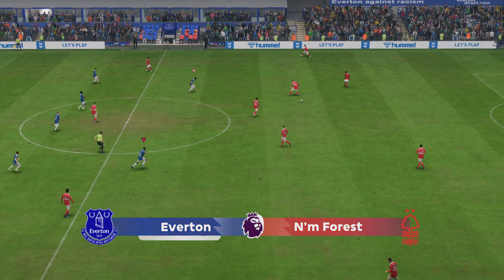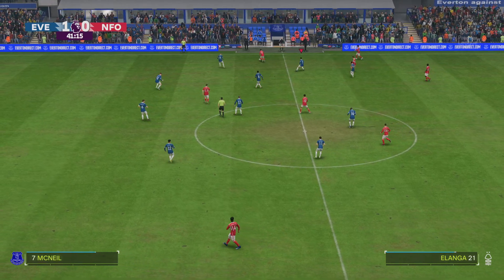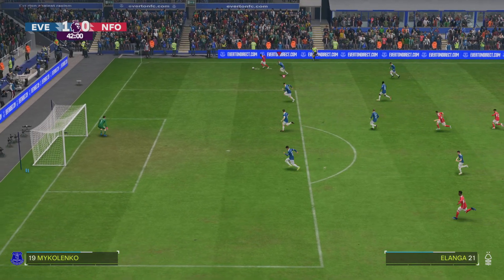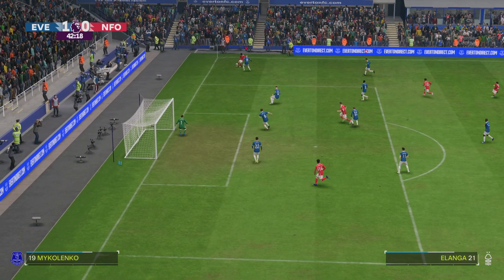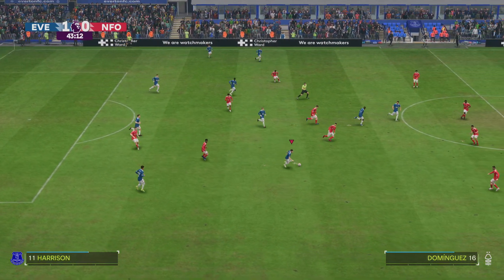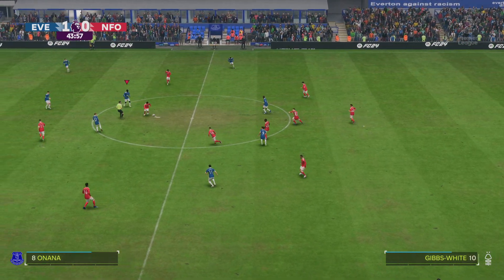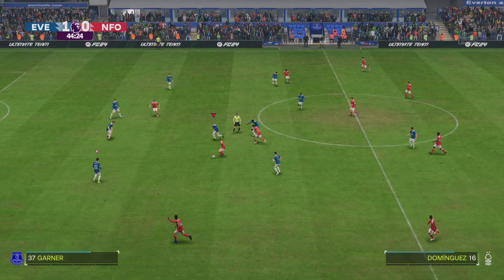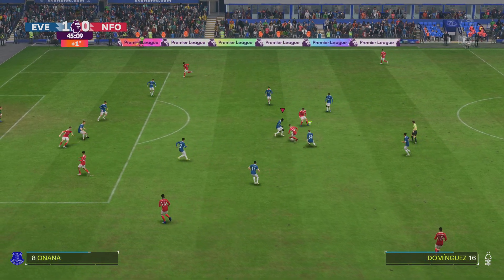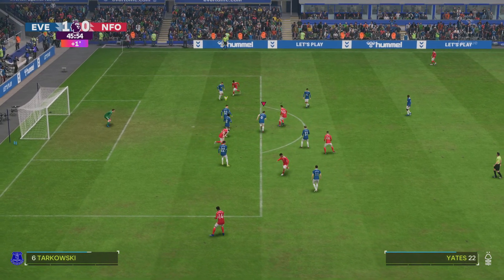Underway again here, 1-0 the score. Yates getting the better of his opponents, plenty of players waiting in the middle, and he read it well defensively. Well that's how to outwit your opponent — teammates available, foiling his opponent completely.